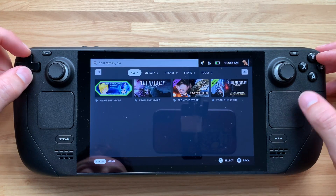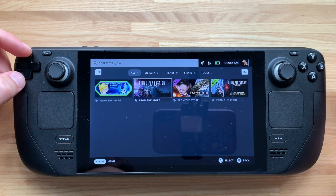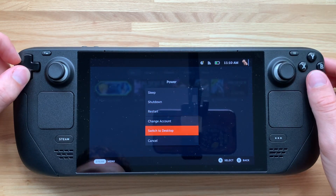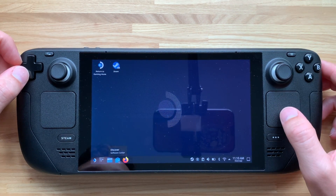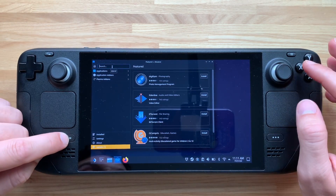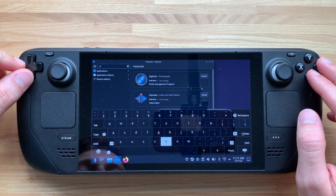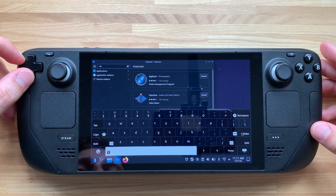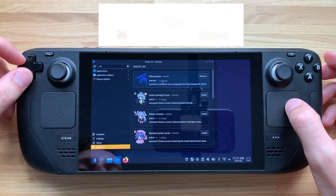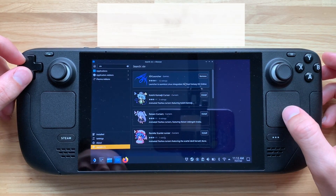I know this seems odd because we're not actually going to be running the Steam version of the game, but for some reason we need to download the file to make everything work. If you haven't got the full version, you can just download the free trial. Next, switch over to desktop mode and come down to the Discover Store. Open it up, go to search, bring up your keyboard, and type in 'xiv launcher' — or just 'xiv' and it should come up. Hit install and download it.